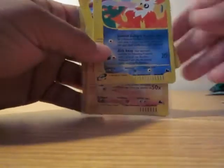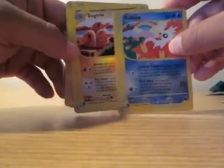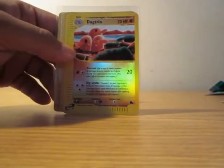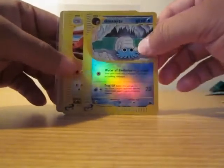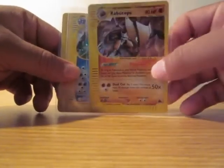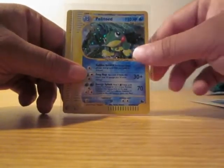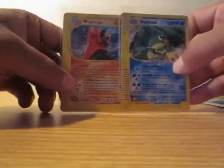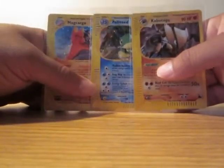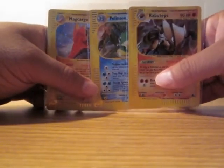This was actually nice pulls. This is what I got. These are two of the reverses — Diggy Baron, the Dugtrio, and this Omanite. And the holos: a holo Kabutops, Politoed, and a Cargo. Pretty good packs of Sky Ridge. I'll probably buy some more of these as well.